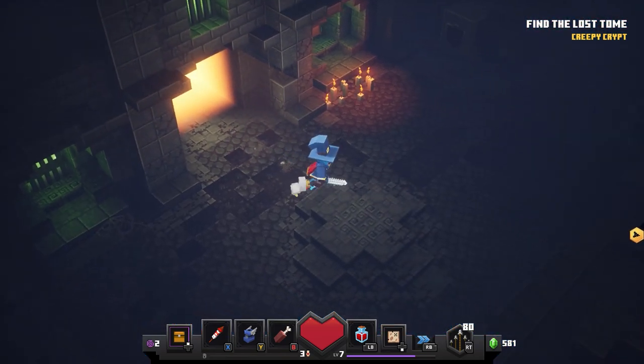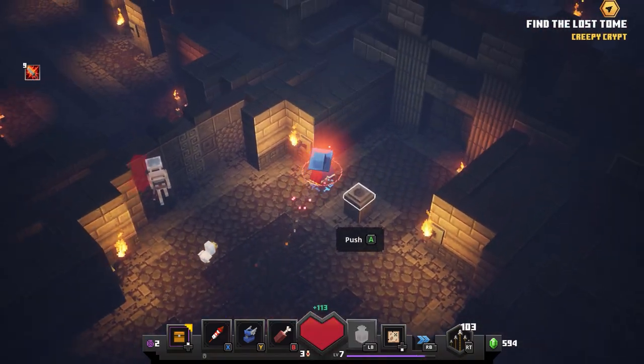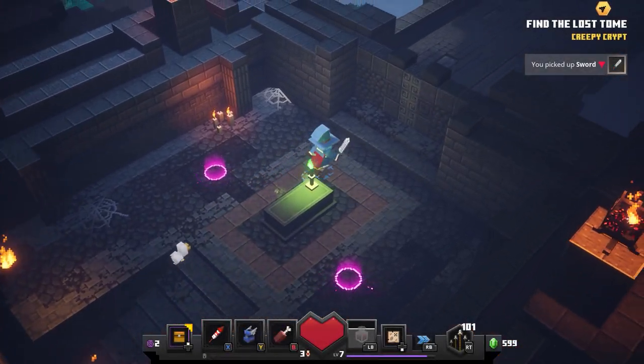So what you're going to want to do is come into the crypts, work your way through, follow the objective until you get to this point here. Push this button, fight through the mobs. You'll have another wave of them up here.